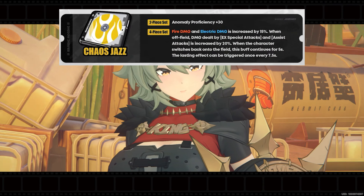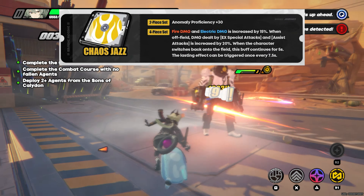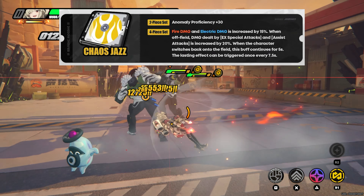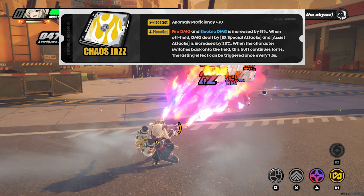Next up I want to talk about the Chaos Jazz set, and this one is great in that both the two-piece and the four-piece are useful. The two-piece effect is anomaly proficiency plus 30. The four-piece says that fire damage and electric damage is flat increased by 15% — that's already great — and while off field, some attacks will have increased damage as well. When you come back onto the field, this bonus will last for a short amount of time too. Immediately, the four-piece is excellent for Bernice, although she's not released yet. Based on her kit, she's one of the first characters that does consistent off-field damage alongside on-field damage.